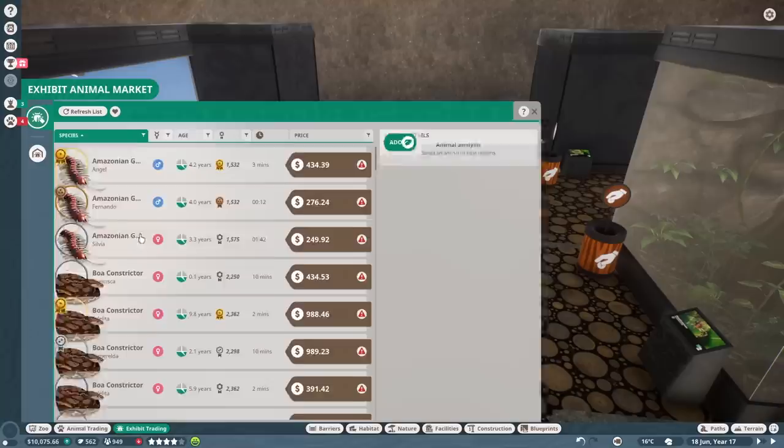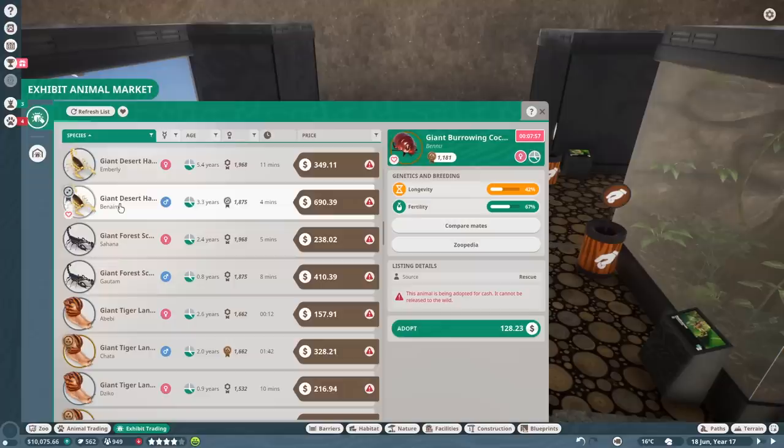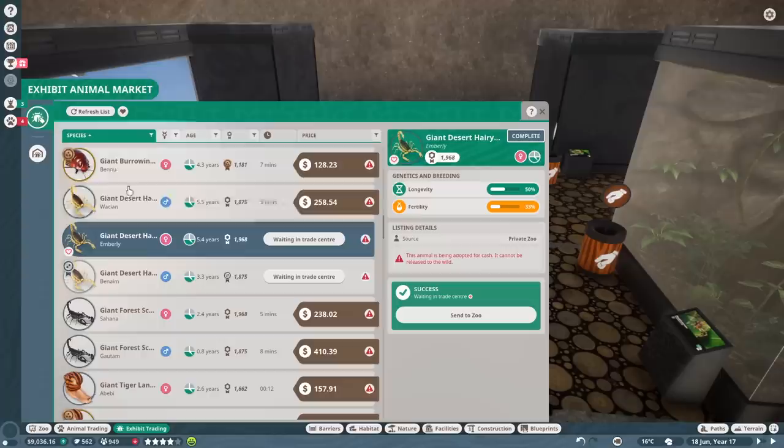Let's find the animals we want for the exhibits. First, the Gila monster. Also, the giant desert hairy scorpion was recommended — not too expensive. One male, one female, decent appeal on these. Let's go ahead and adopt them and move them over. We've also got a lot of spiders and snakes to manage.